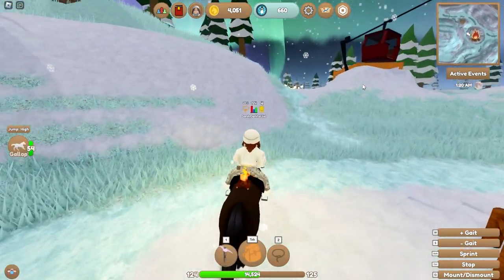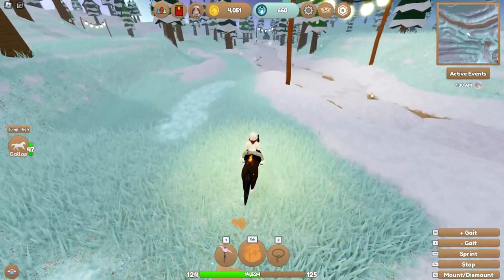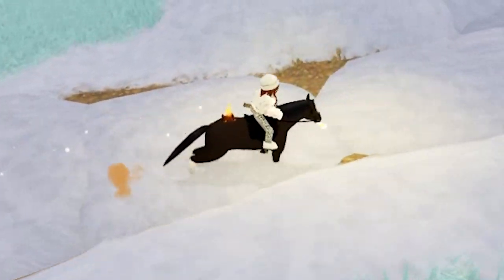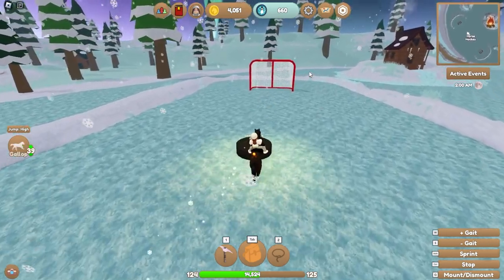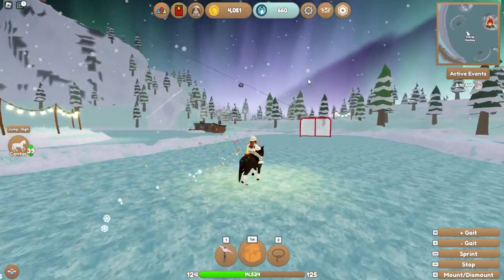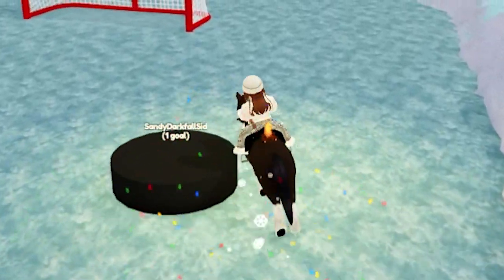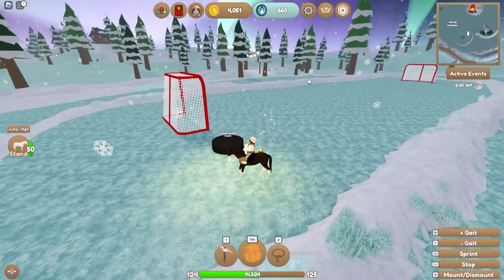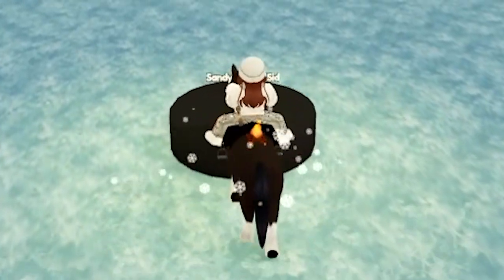We finished that! Now for the second secret item — there are the antlers, there's the bonfire, and there is the hockey stick that I know of. If there's anything else, let me know. Here is the hockey arena. Basically you take this puck and it's going to be really loud — you just go back and forth with the puck 25 times, and once you've done that you get the secret hockey stick item. I'm a little rusty at hockey — I was a soccer player when I was younger!